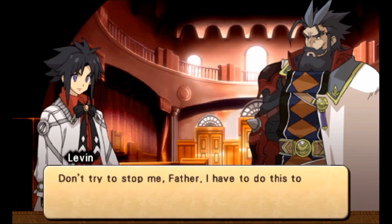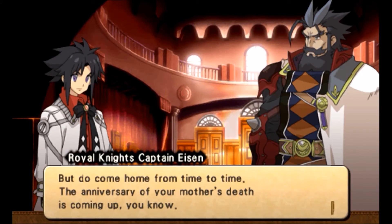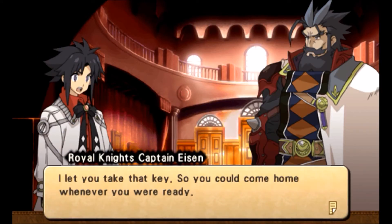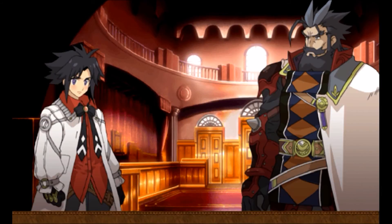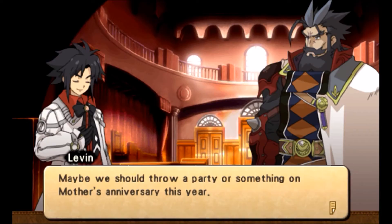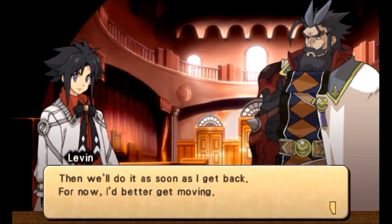Levin. Don't try to stop me, Father. I have to do this to protect our world. That's the path you've chosen — I won't try to stop you. But do come home from time to time. The anniversary of your mother's death is coming up, you know. But you said I wasn't welcome. You took a key to the mansion when you left, didn't you? I let you take that key so you could come home whenever you were ready. Father, that's hardly disowning me, now is it? But thanks. Maybe we should throw a party or something on Mother's anniversary this year. Your mother was a lot like you — she always lived for excitement. I think a party would make her happy. Then we'll do it as soon as I get back. For now, I better get moving.